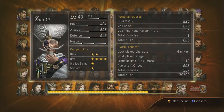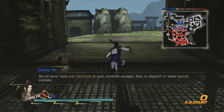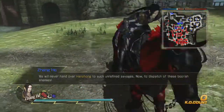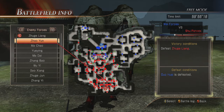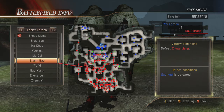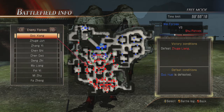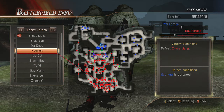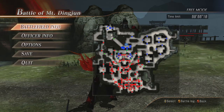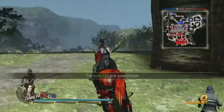All right, come back. The goal of this is to defeat Zhao Yun, Wei Yan, and Zheng Bao within eight minutes. Let's figure out where they're at first of all. Zhao Yun, Wei Yan, Zheng Bao - Zhao Yun is right there, Zheng Bao is ahead of him. Wei Yan I guess is an ambush troop. So let's just head straight for them.